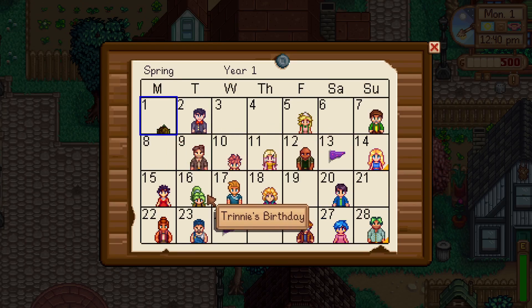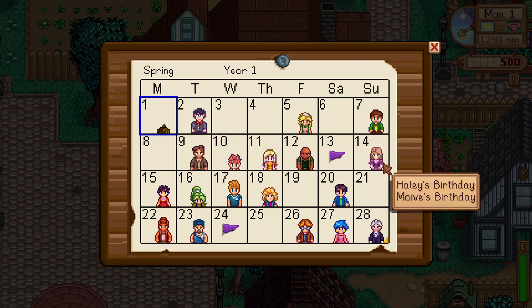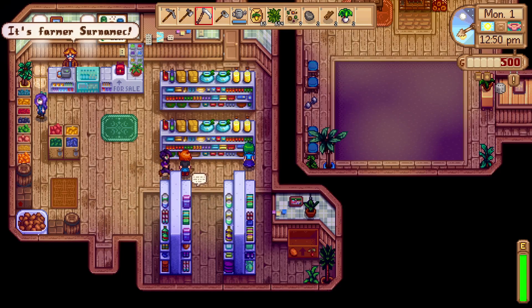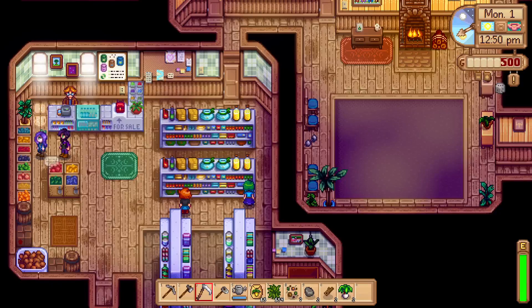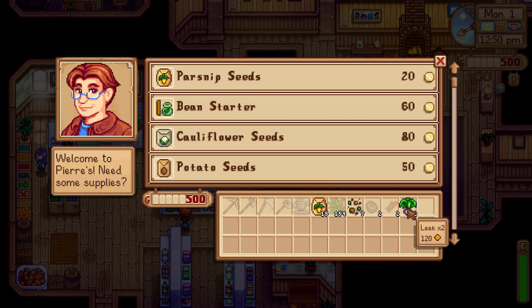There are so many birthdays on the calendar — including Court's birthday and Morris's birthday on the same day. There are so many I have no idea what to give them. I know the basic villagers, but with all the new ones it's tough. We spot Leah — I've got a mod that changes outfits based on the season, which is why some characters are unrecognisable. But Abigail, Pierre, and others are still recognisable, though Pierre looks a bit different.